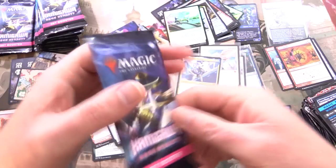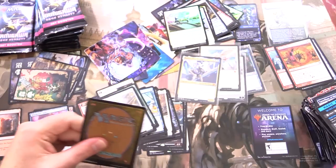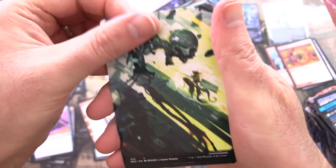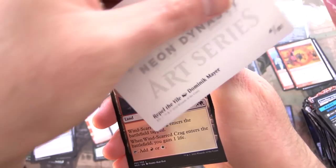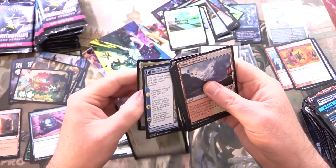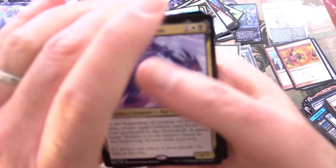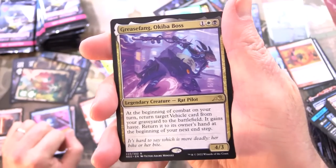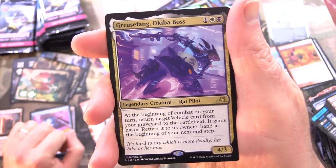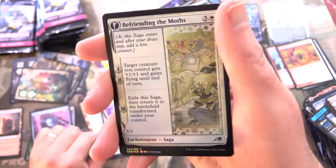I am looking forward to next week — we will slow down and go through all the commons and uncommons like we usually do. But today we just want to skip ahead. That is pretty awesome artwork right there — we have Repel the Vile. We've got Grease Fang, Okiba Boss — a Rat Pilot. Seriously, that is awesome. And a foil Befriending the Moths.